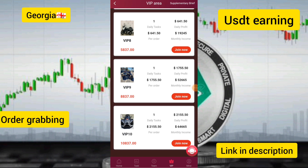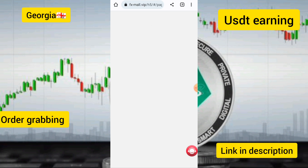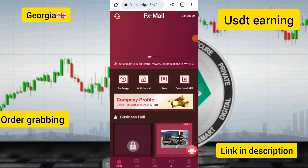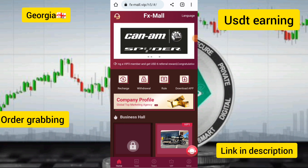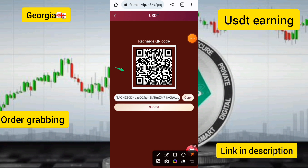If you join a higher VIP you can earn a bigger percentage of income. You can see the supplementary brief options on this site. I will show you how to add a recharge to start getting income. Click on the recharge option on this site.